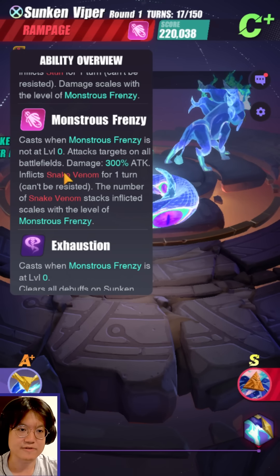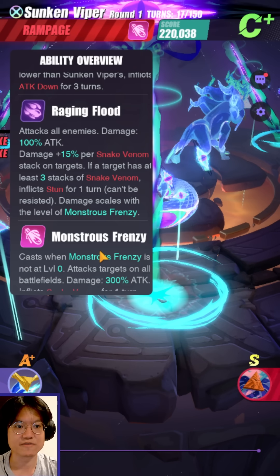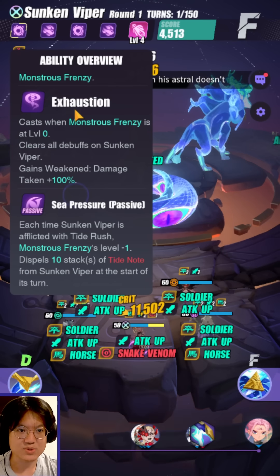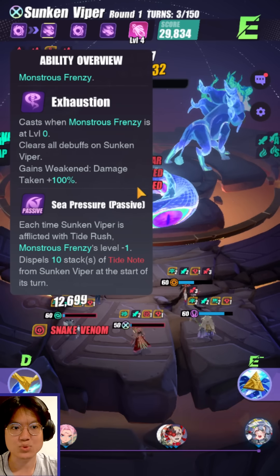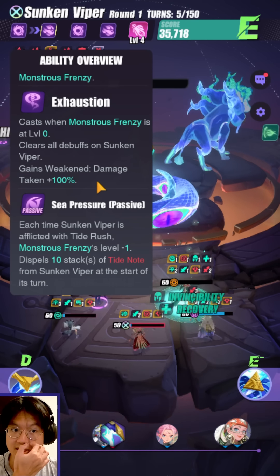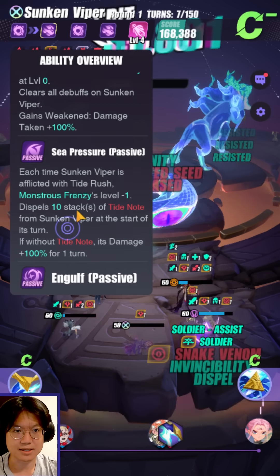So this skill, if Monstrous Frenzy is at level five, it's going to inflict five stacks, which means Raging Flood is going to deal a lot more damage. So it's very important that you reduce the level of Monstrous Frenzy so that Raging Flood and all the other debuffs the boss has are controlled. Next we have Exhaustion: cast when Monstrous Frenzy is at level zero. Clears all debuffs on himself and gains weakened — basically, damage taken increases by 100%. It's pretty much the same as Soaring Goat, where in the weakened state it also takes 100% extra damage.